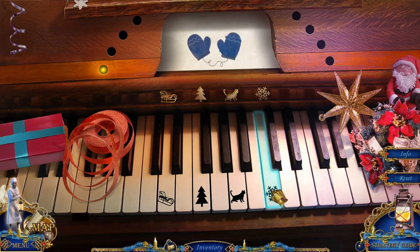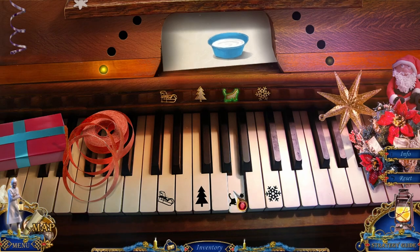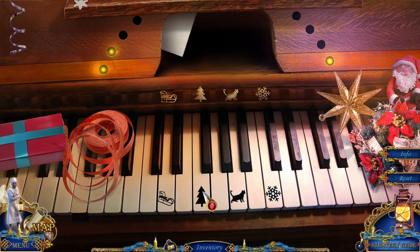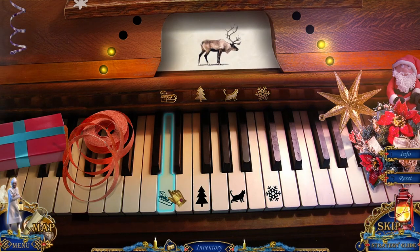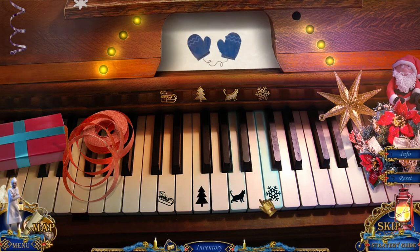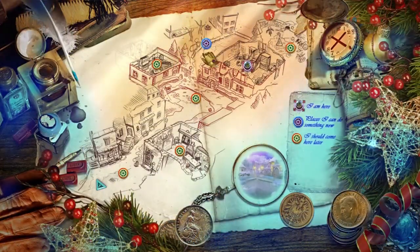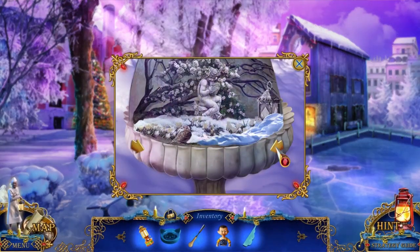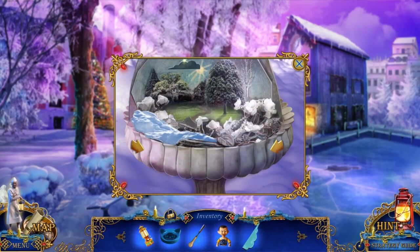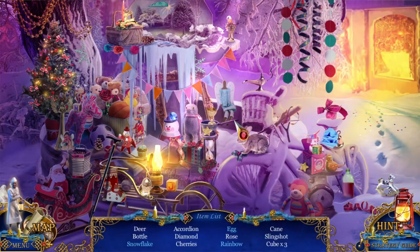That was weird. Now we go back and do this some more. Winter, fall, summer - and everything melted. Deer, bottle, accordion, diamond, cherries, rose, cane, slingshot, and three cubes. I guess they mean blocks. And a bunny and a kitty. A deer and a bottle - it looks like a dragon but I think it's supposed to be a horse. This is very strange. A lamp - if I rub this will a genie come out? This is one of those fancy egg cups.